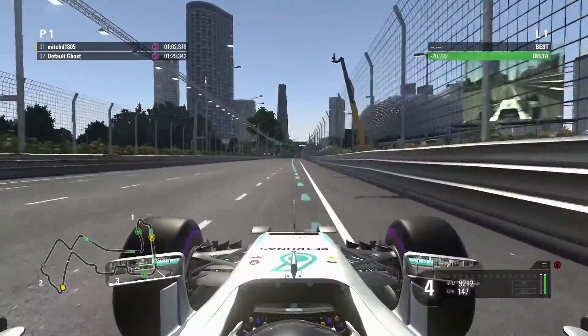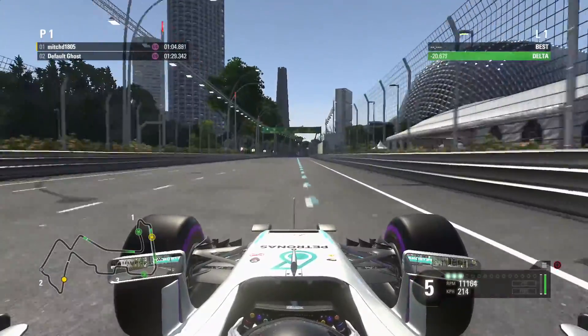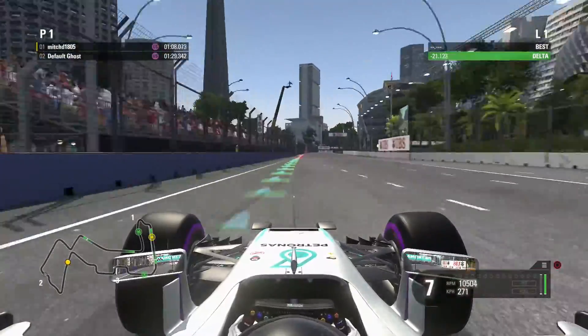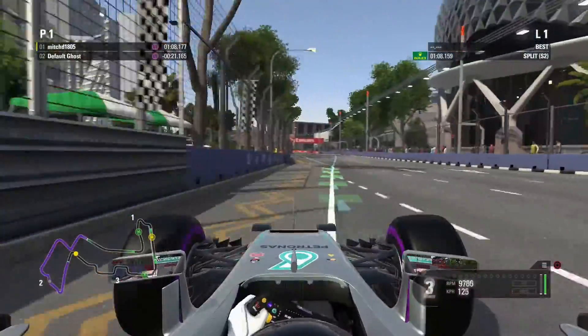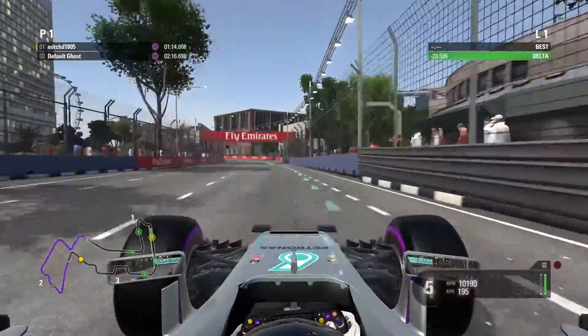Coming to the hairpin here, along the little straight where the spectator incident happened a couple of years ago. Down to second gear, touch the apex there on the right, then run out wide to get the speed and traction off the corner.